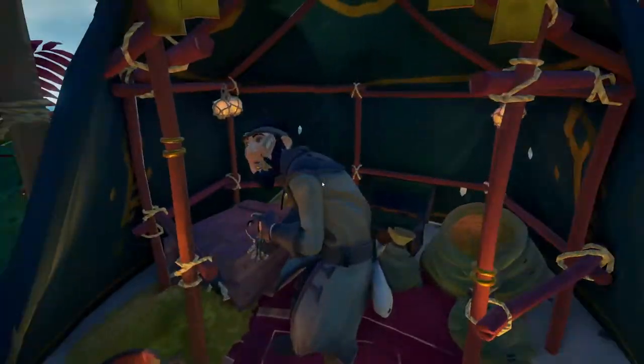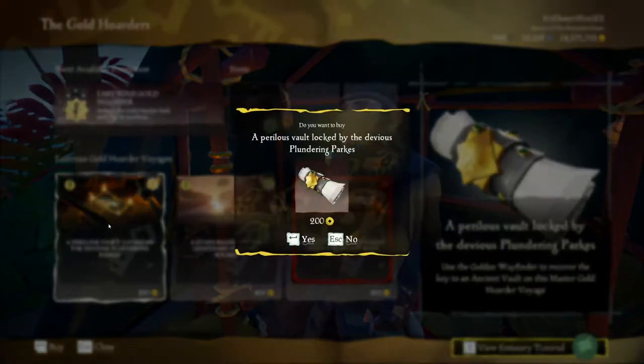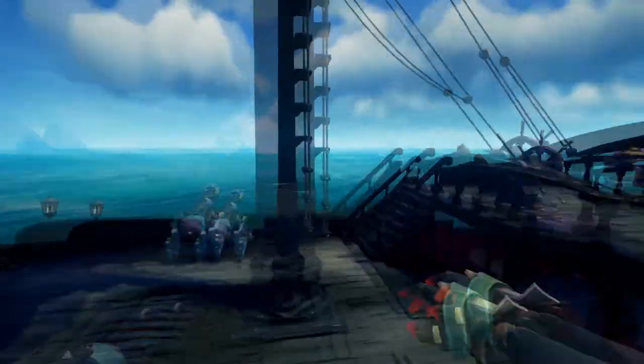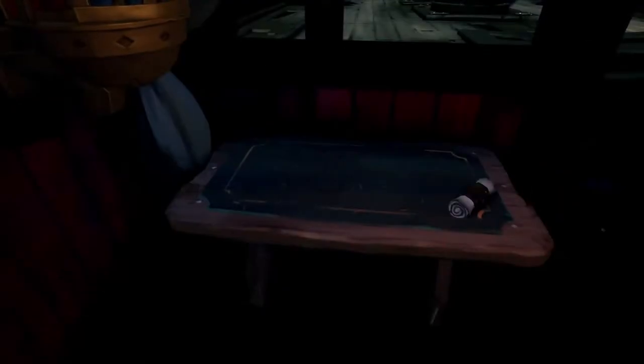First stop is the Gold Hoarder on any outpost. You have to be at least level 25 in Gold Hoarders in order to buy one of these voyages. Once we have that purchased, we'll make our way back to the ship so we can slap that bad boy down and vote for it.